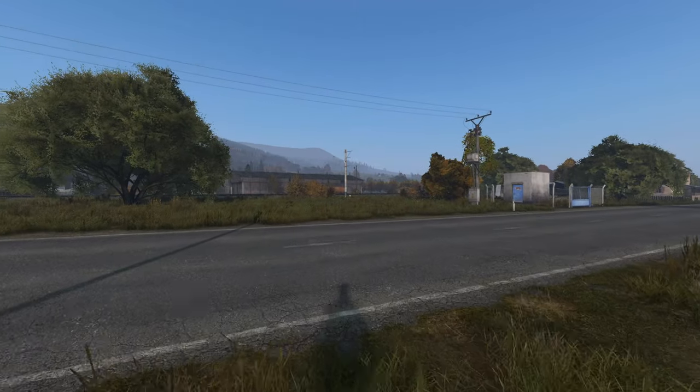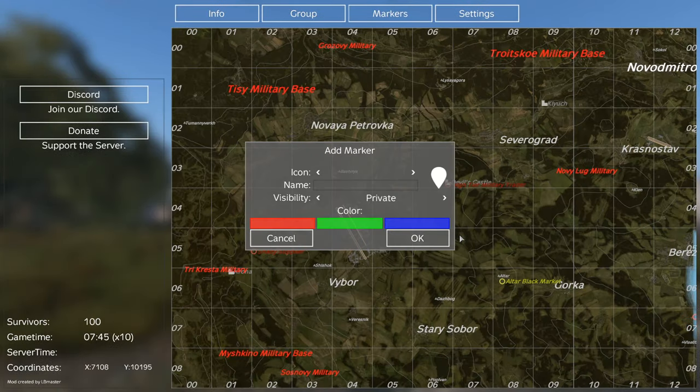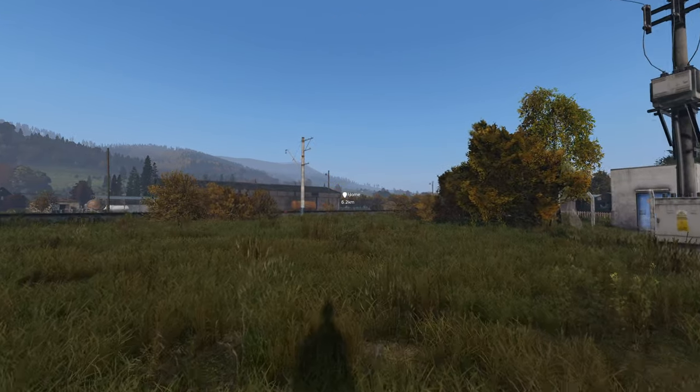Next is the Vanilla++ Map add-on, which adds 3D markers to the world showing points of interest such as traders and personal markers — for example, your base or a place where you have hidden your vehicle so you don't lose it. If you aren't keen on the 3D markers, you can press the K key and they will be hidden from your view.